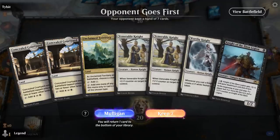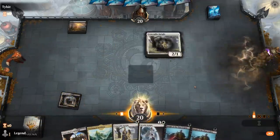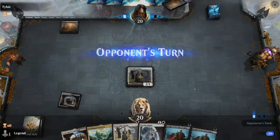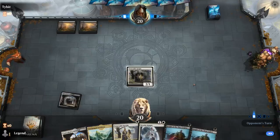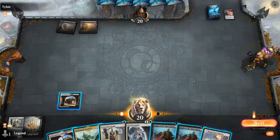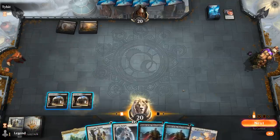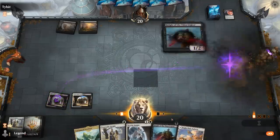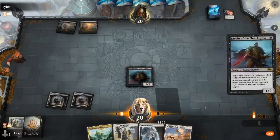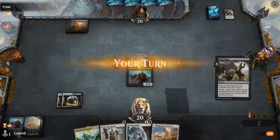We're on the draw with a fine opening hand. Turn 1 we start with Venerable Knight — might see a Fatal Push here, we do not. Blood Chief's Thirst instead. I would prefer to play Worthy Knight alongside another creature in the same turn, so I'll just double 1-drop right now. If they don't have removal, playing Worthy Knight first would mean three tokens next turn, but maybe that's being greedy. Let's go double Knight of the Ebon Legion — also have the flexibility of maybe pumping one of them next turn. Opponent did indeed have Fatal Push, so I'm happy with how we sequenced it.